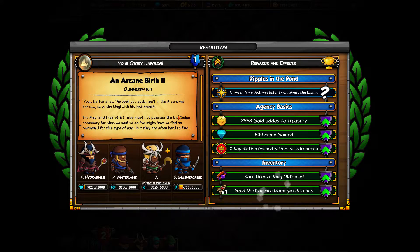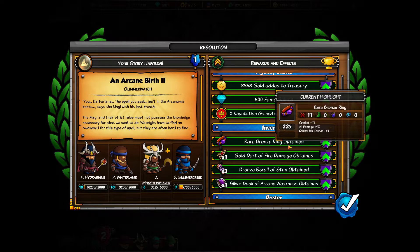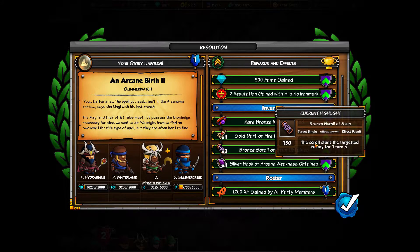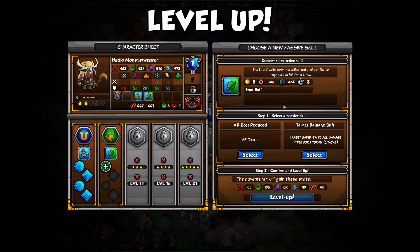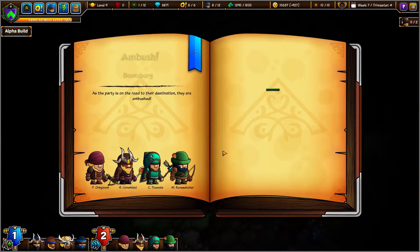You barbarians! The spell you seek isn't in the Arcanum's books, says the Magi with his last breath. The Magi and their strict rules must not possess the knowledge we seek — we might have to find and awaken someone for this type of spell, but they are often hard to find. Rare bronze ring: Combat 11%, All damage 4%, Critical hit 8% — holy shit, that's really nice. I need to get that on somebody ASAP. Three stun scrolls, arcane weakness — that was a good run. Target gains 15% to all damage for two turns; since it stacks we can get up to 30% extra.